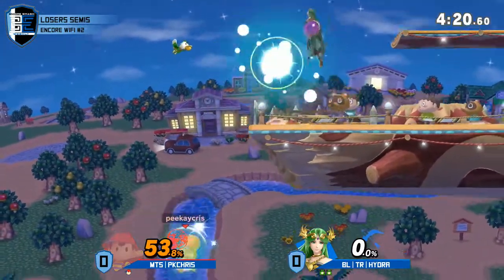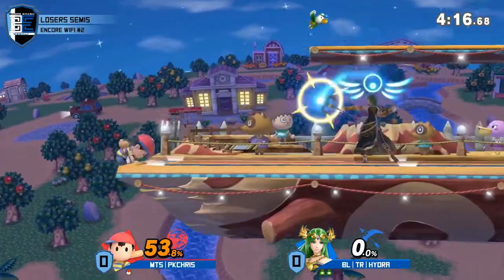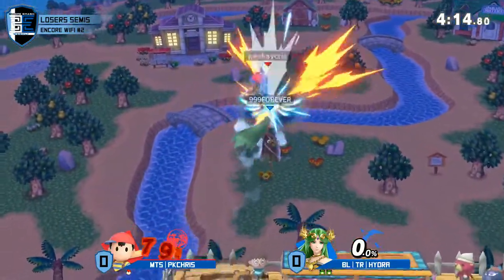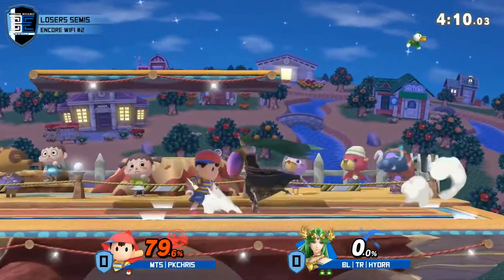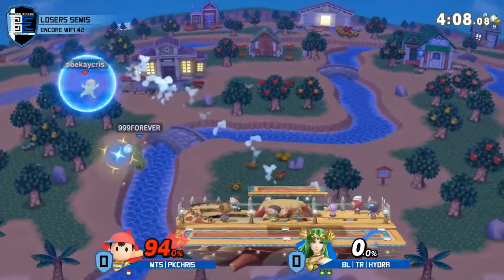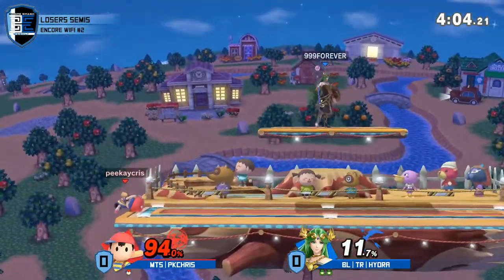Chris is trying to catch these landings with PK Fire, and I see Hydra consistently punishing. Chris wants a lot more space so that he can whiff punish it, go back a little bit farther. But on a stage like Smashville, he doesn't have as much space as he'd like.